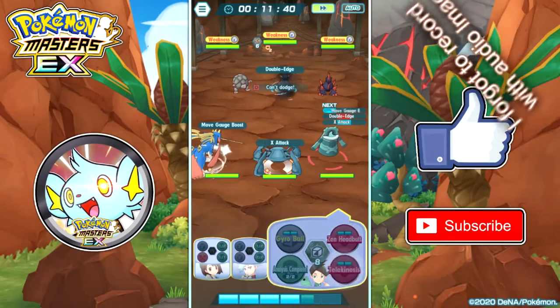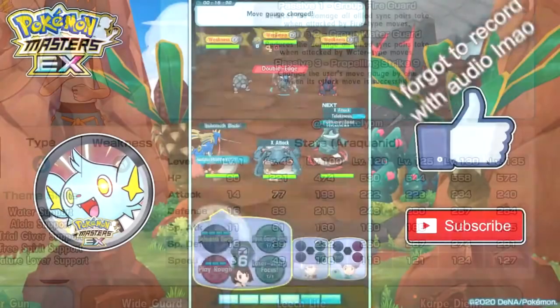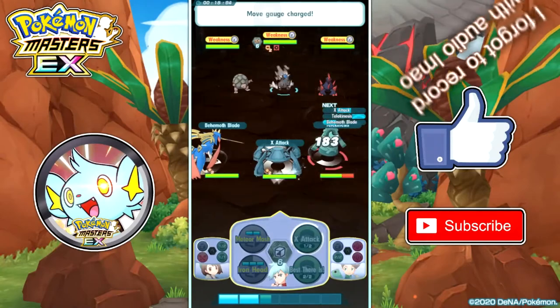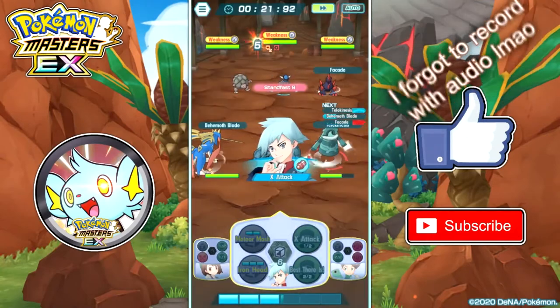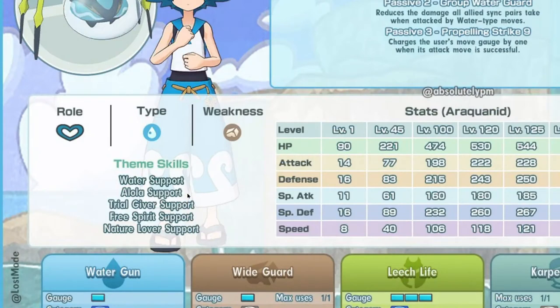You definitely need some speed support, even though her passive has Propelling Strike 9. You still need speed support or else it's going to be very slow. For team skills, she has Water Support, Alola Support, Trial Giver Support, Free Spirit Support, and Ancient Level Support.